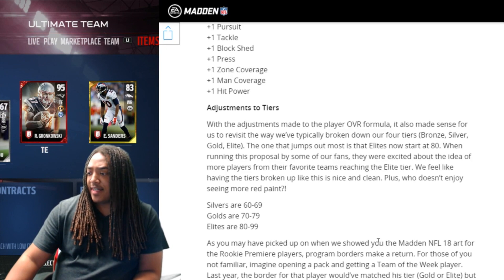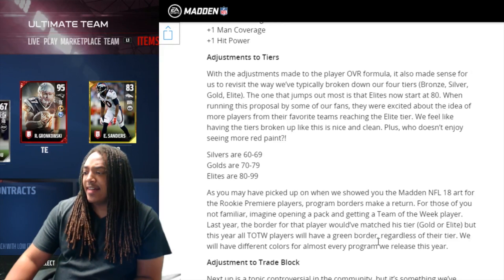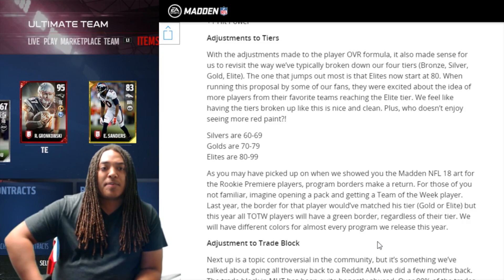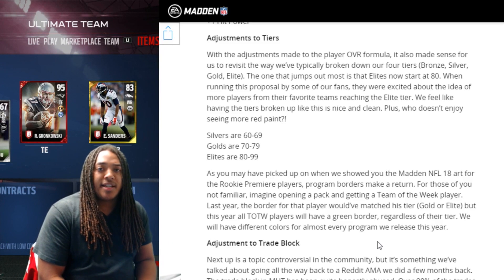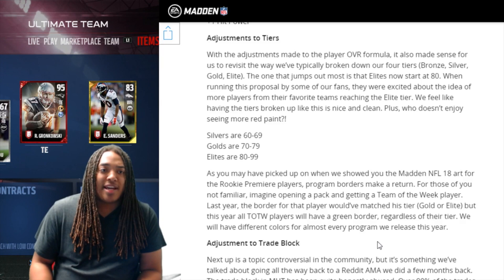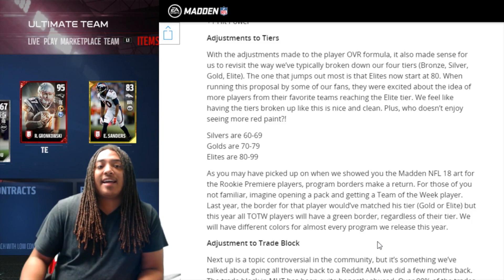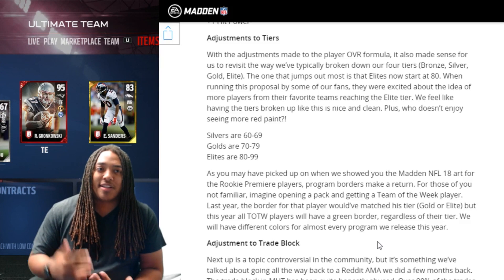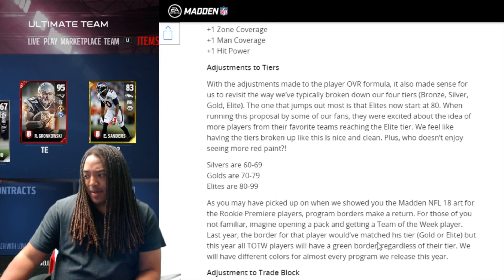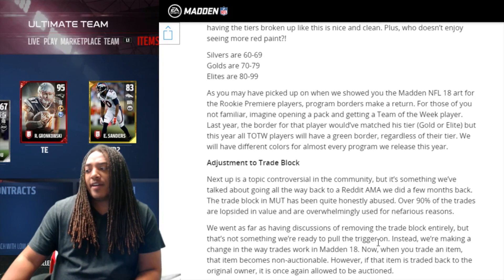There's also an adjustment to tiers having to do with the player overall formula — they are now starting elites at 80 overall. A lot of people in the community like the idea, but I don't know if I like it. What they're saying is a lot of people want to see their favorite players as elites. But if your player isn't truly elite, I shouldn't see him with that red fire symbol like he's ready to do damage when he hasn't done damage on a Sunday ever. I think elite should be higher — I liked it at 85. 80 seems low, but we'll see if they set 80 at a level where not everybody can reach it.